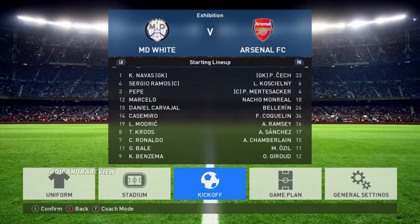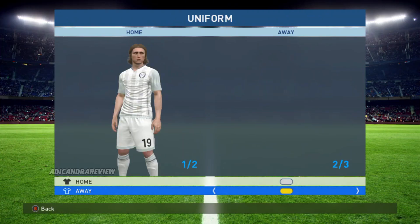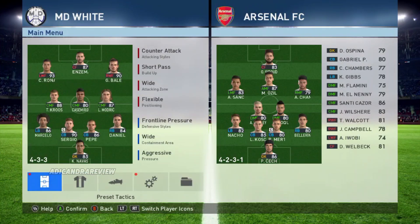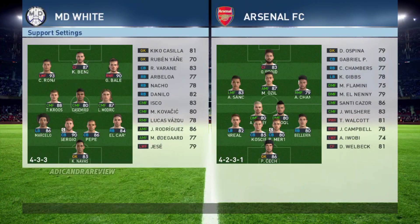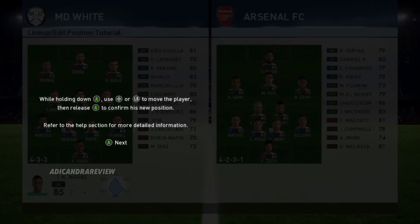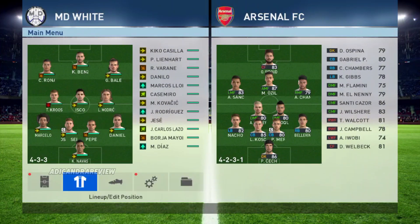Ini uniformnya — bajunya bukan Real Madrid, tapi pemainnya pemain Real Madrid. Tuh, kayak ada Modric, Ronaldo. Ini ke game plan-nya, ke formasinya — kalian bisa lihat ini Real Madrid. Pemainnya: Marcelo, Ronaldo, Benzema, Bale, Carvajal, Pepe, Ramos, dan pemain Real Madrid lainnya. Tapi namanya MD White — entah kenapa namanya MD White ya. Ini untuk settingan formasinya — pokoknya familiar banget buat anak-anak rental yang sering main PS.